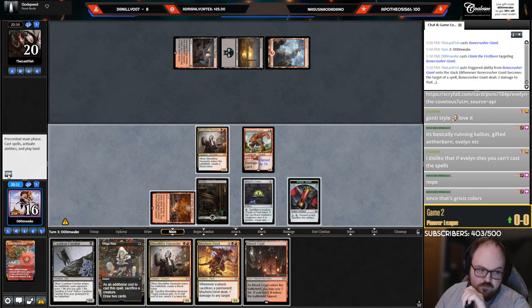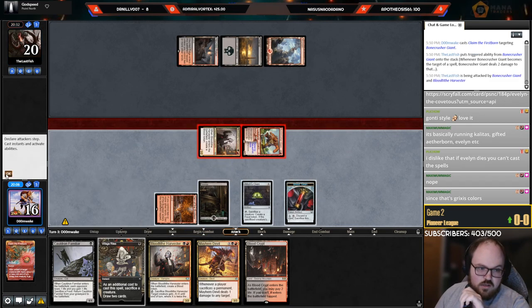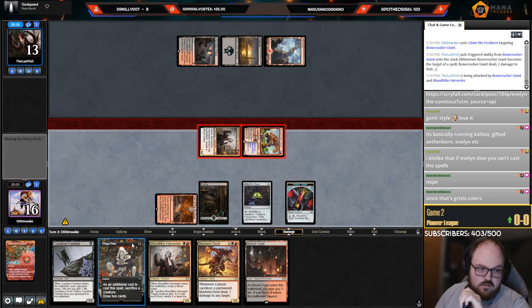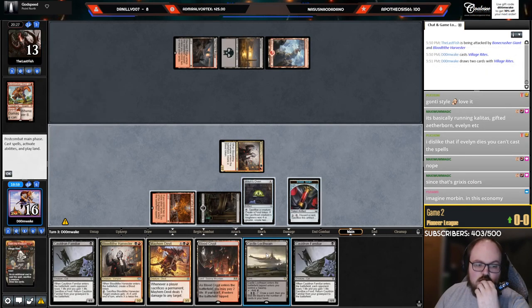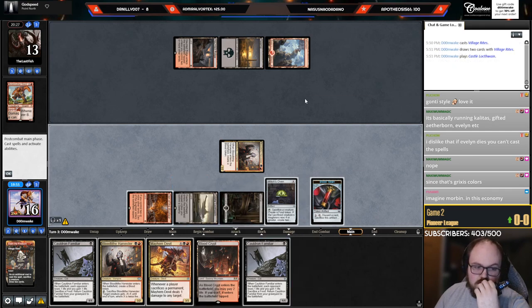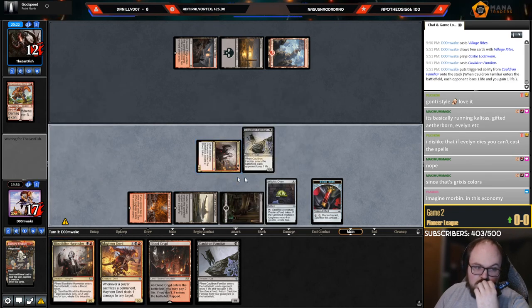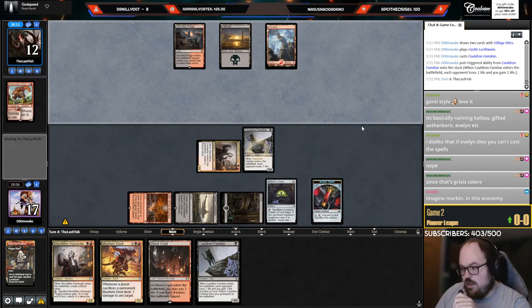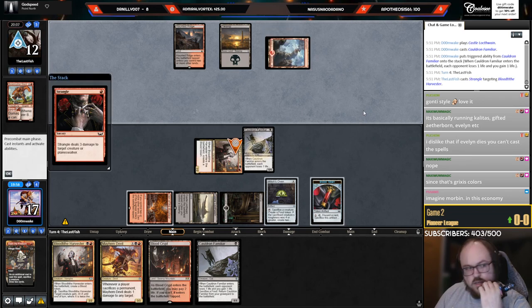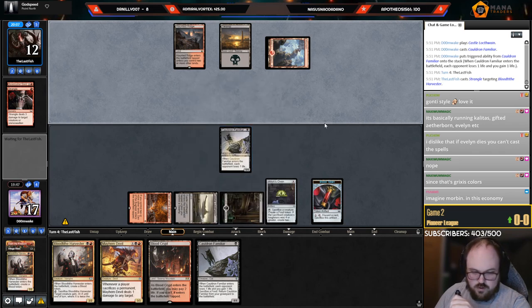Village Rites plus Familiar. Stack for seven damage — attack. Post combat, sack this. Gotta hope they don't have Kalitas. Oh wait, if they have Kalitas I can just go Harvester, sack Harvester — that's kind of cool. Even if they have Kalitas it's not the worst; they get a 2/2 but it's manageable. Strangle — we have a way to exile this Cat.